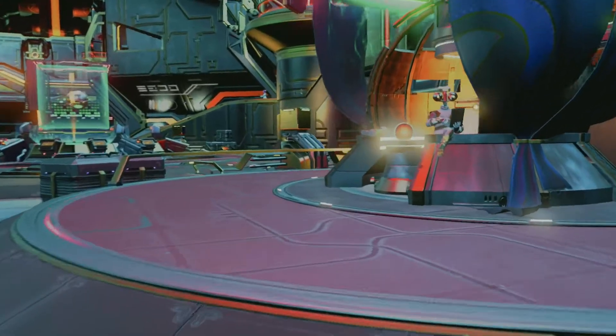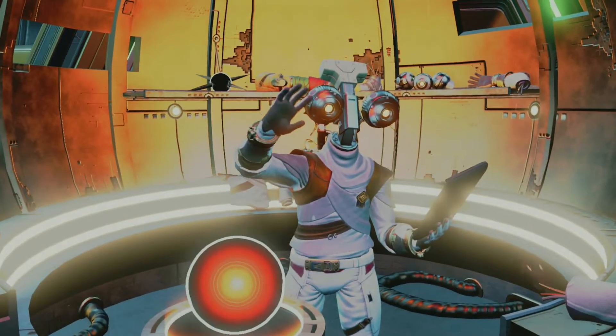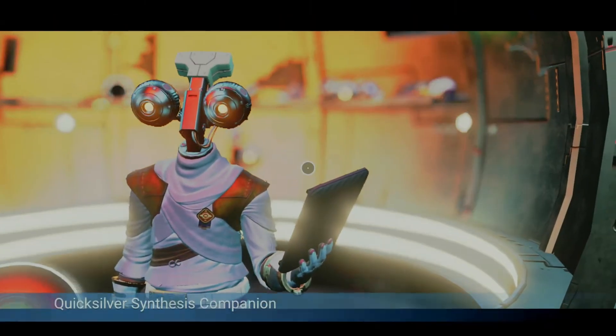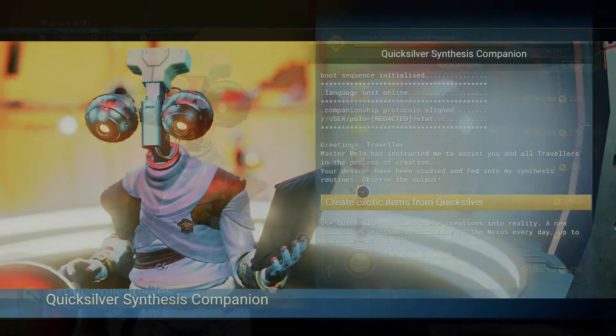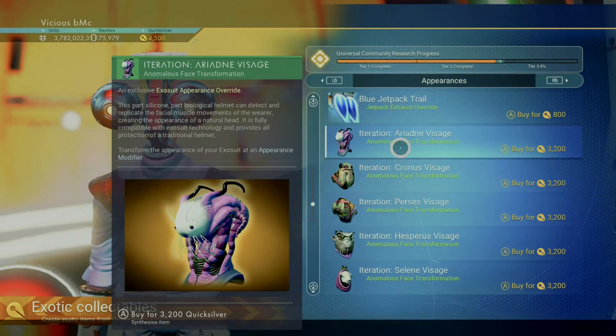When you're first starting out, it's easy to assume that all appearance modifications are found in the anomaly at the Quicksilver vendor. Well, I've got good and bad news for you. The good news is, you can still snag this awesome horrific helmet mod.